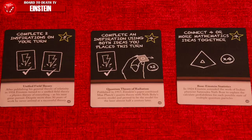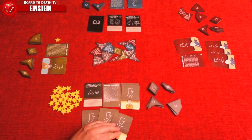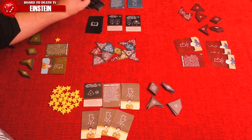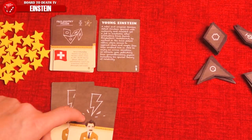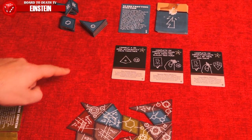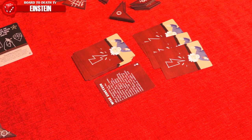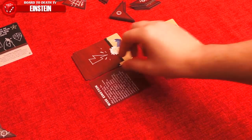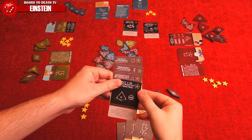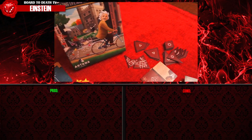After placing your two idea tiles and possibly completing inspiration or major theory cards, your turn ends. You'll draw inspiration cards back up to three, replenish major theory cards to three, and play passes to the next Einstein. When players add their last inspiration card, or the last major theory card is drawn, or a player has only two types of idea tiles in their stock, the game end triggers. Players will play the same amount of turns, meaning the last turn will be played by the eldest Einstein. We then go to final scoring — simply total up the inspiration and major theory cards you completed plus any prestige tokens, and the player with the most wins.